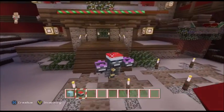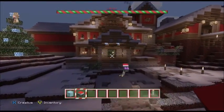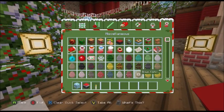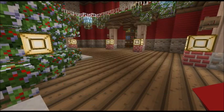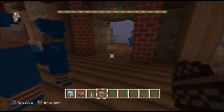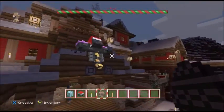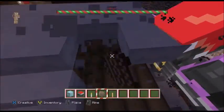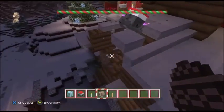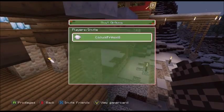Alright, come on — you look so awesome! Yeah, wreck Santa's house! I'm gonna spawn some villagers inside so he has an incentive to go in. Come on, buddy, where are you? Let me make a path for you. Yeah, there you go, buddy.